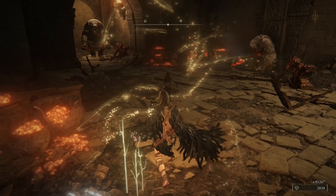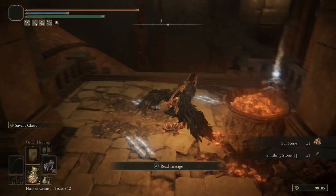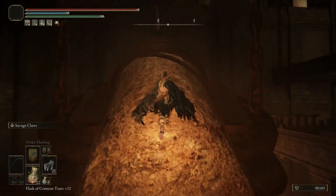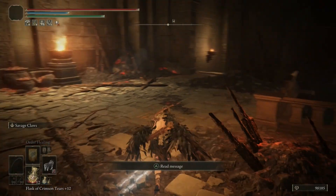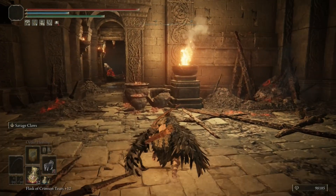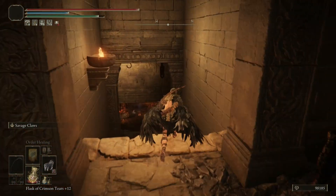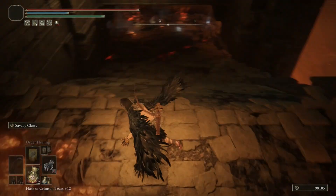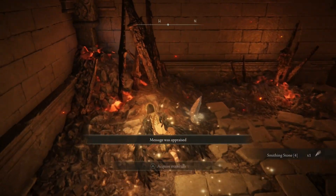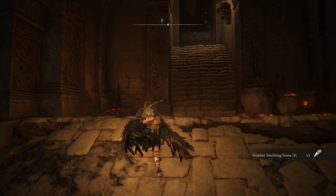And hope I don't die with this menu stuck on my screen. We can go this way and hope they can't shoot me from here. Don't know if there's a golem over there — we can look here first. I got an ancient dragon smithing stone and a message of praise. Sweet — it gives me just a little bit of a confidence boost.